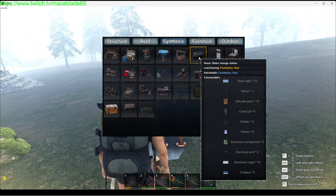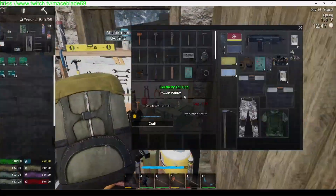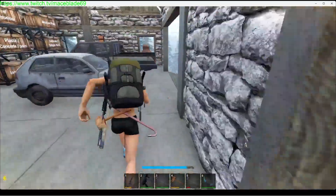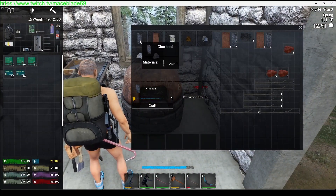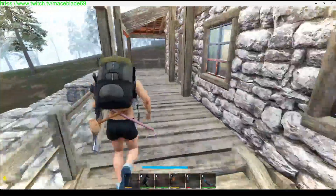It uses steel ingots, motors, delicate parts — it says 10 but I'm pretty sure it's 15 — and charcoal, plus everything else on the list. Now while you're working on your metallurgy skill, if you want to craft your pot on the machining table you'll need metallurgy to unlock it because of the steel ingots. The easiest fastest way to raise metallurgy is to burn logs and create charcoal — one log gives you about four charcoal — so do not throw that away.